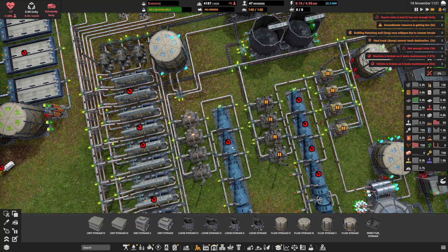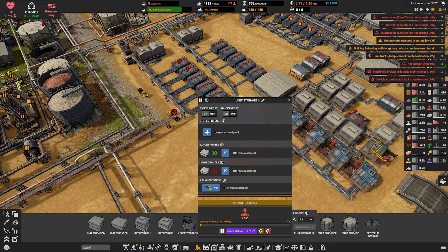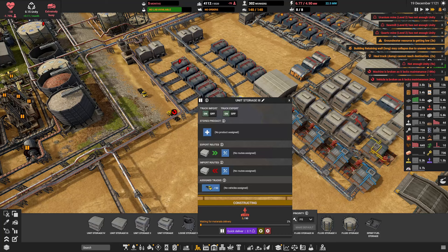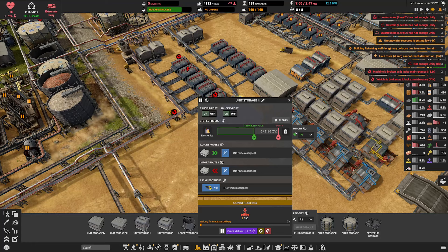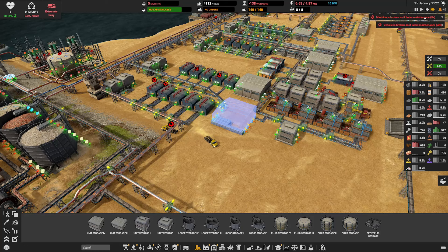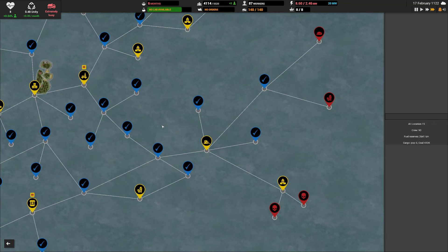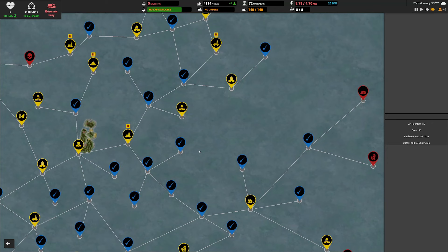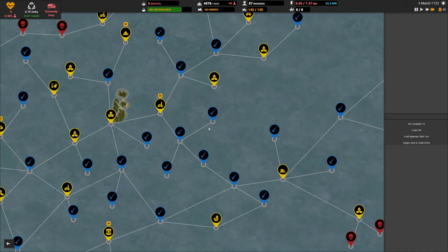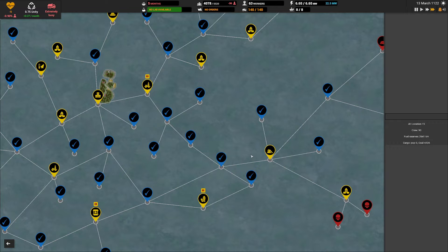There's a little bit of coal, so these guys are working. But we have to get our nuclear power up and running as soon as possible. Let's request electronics — prioritize delivery. Can we turn off the unity for a little bit? Let's pause a couple more things. This is using one unity — let's pause this. I think that's all we've got.